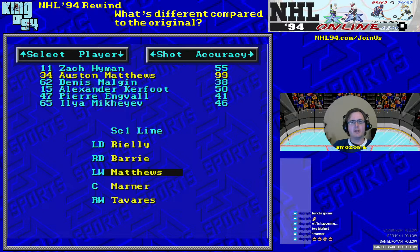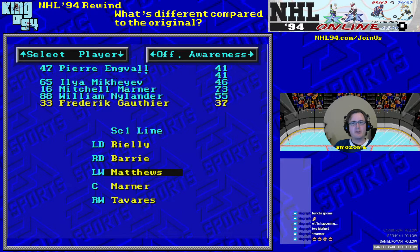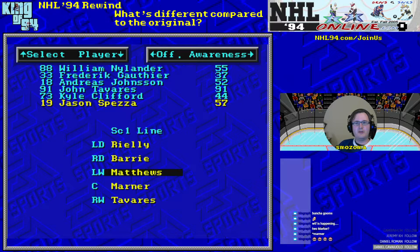The way they've balanced that out is they've nerfed offensive awareness and defensive awareness for most players. You see all these players are below 50 on offensive awareness — Matthews, Marner — unless you're a star player, you do not have much offensive awareness.